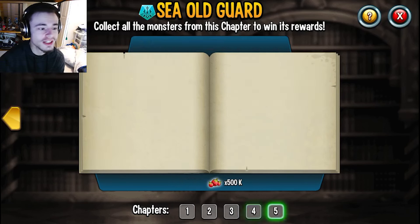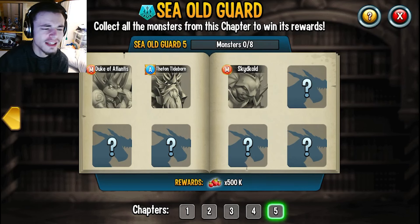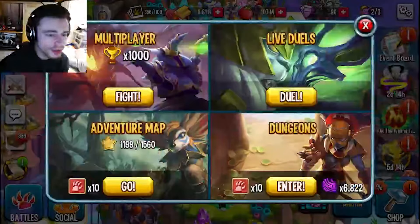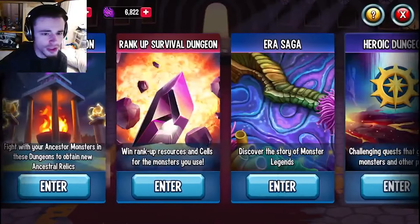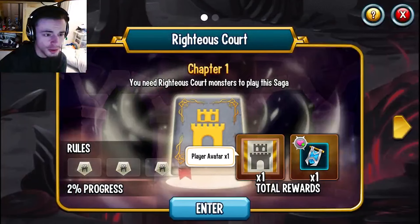You can use the old mythics, but the new ones will make it much easier, and the ancestor will make it super easy. So try to get the ancestor if you can, but whether or not you get the ancestor is all up to luck, so don't worry too much about that. It is definitely still possible with just the mythics. Once you get a few monsters from any of the new books, go into battles, go into dungeons, and of course go to aerosagas.